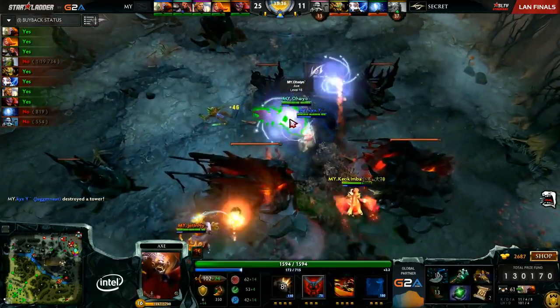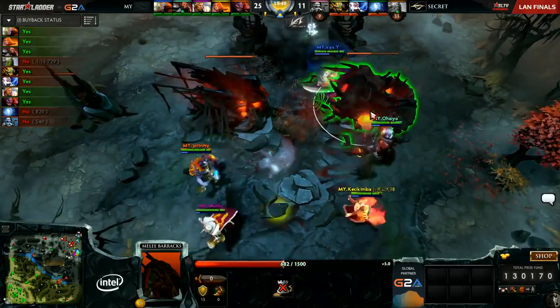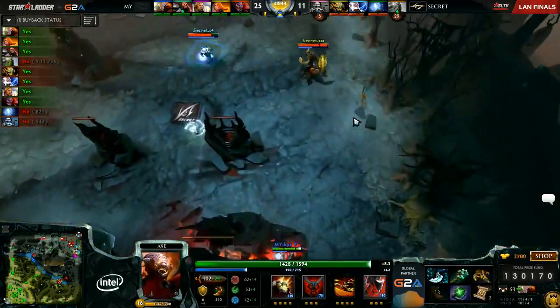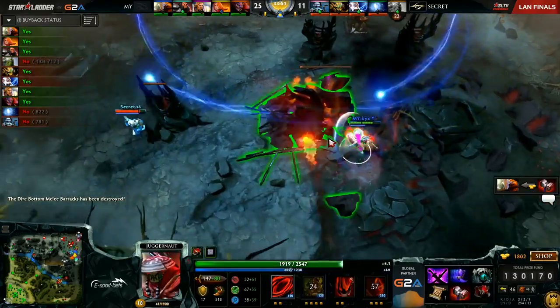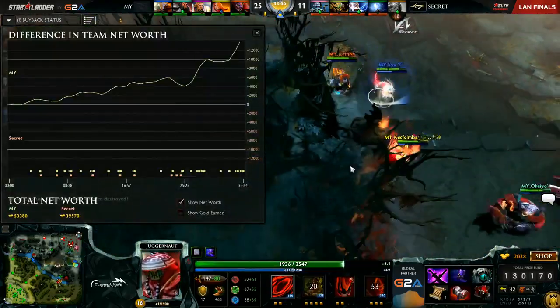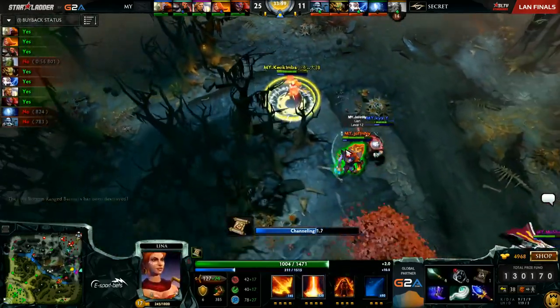Wisp gets caught — Relocate back to the well! He lives for now, but the Tier 3 tower has already gone down. Team Malaysia could be ready to upset Team Secret in this opening best-of-three. And that's a second melee barracks — this is going to be a double lane of racks. This is suddenly becoming kind of insurmountable for Team Secret at this point, even with Tiny.